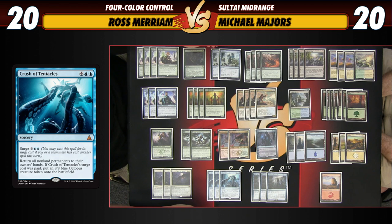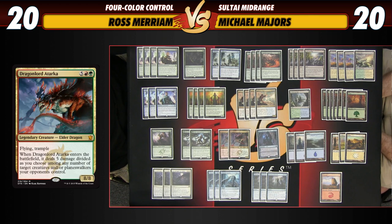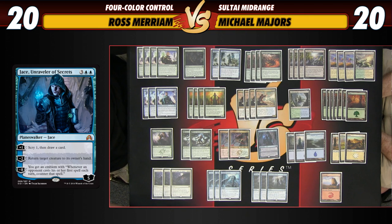At the top end of the deck we have the real heavy hitters: Dragonlord Ojutai, another card that when returned by Crush of Tentacles we can recast, and Jace, Unraveler of Secrets. Jace is sort of the one outlier in the deck. I think Jace is actually criminally underrated — I don't think there's a good reason why he hasn't seen a lot of play, because he actually compares very well to Ob Nixilis. He can handle two creatures without plussing — Jace is just really good.